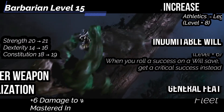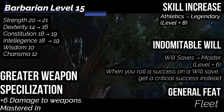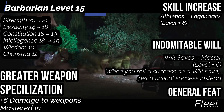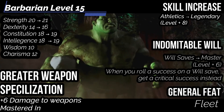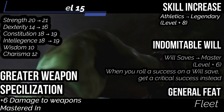At level 15, get Ability Boosts into Strength, Constitution, Intelligence, and Dexterity. For a General feat, get Fleet to increase land speed by 5 — so 40 when not raging and 50 when raging. Greater Weapon Specialization increases damage from Weapon Specialization to 4 with weapons and unarmed attacks you're Expert in, or 6 if Master. Indomitable Will increases your proficiency rank in Will saves to Master, and when you roll a success on a Will save, you get a critical success instead. Skill Increase gets Athletics up to Legendary.